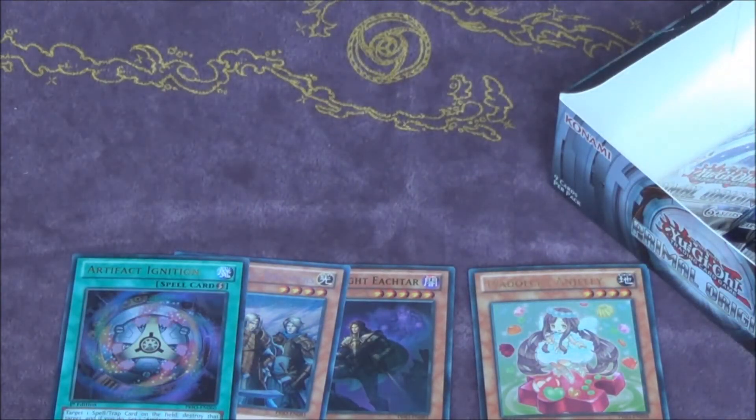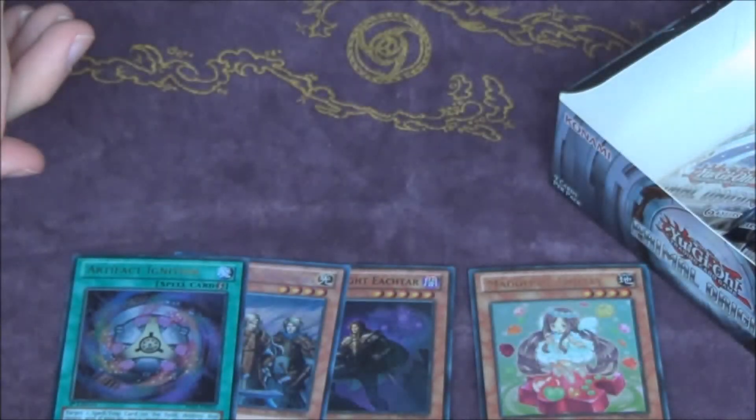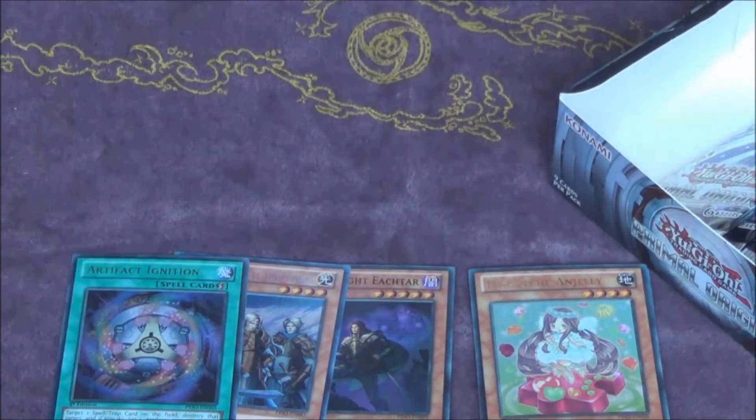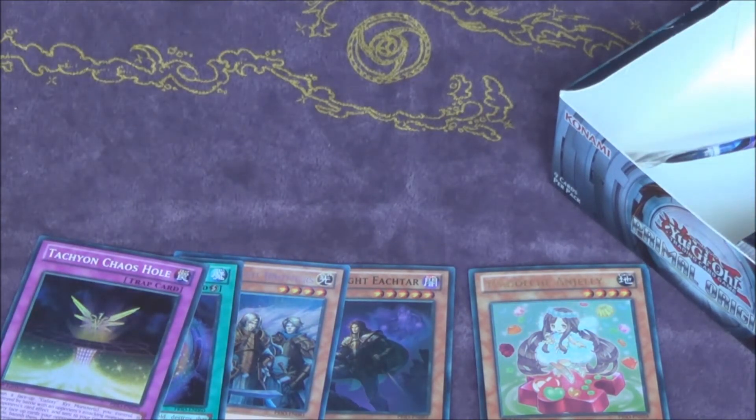I guess it looks alright. You can search it right — Chaos Trap Hole? Oh no, it's not even a Trap Hole — Tachyon Chaos Hole. You can search it, it's for photons I believe? Oh, galaxies — yeah alright. Same thing right? We need to go to the third side.